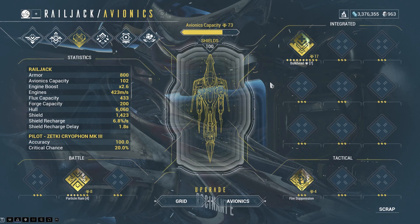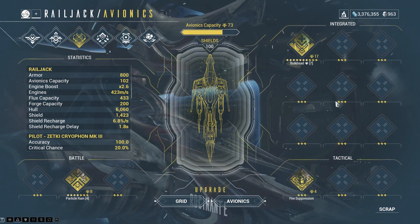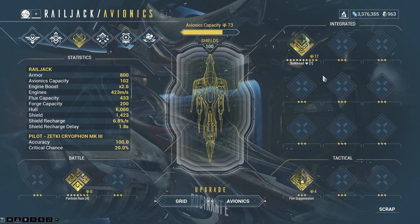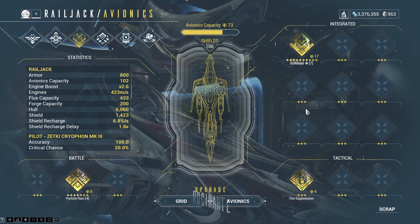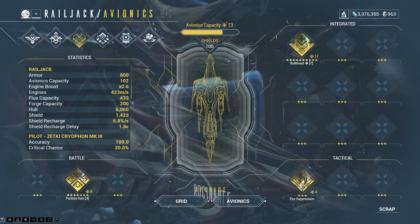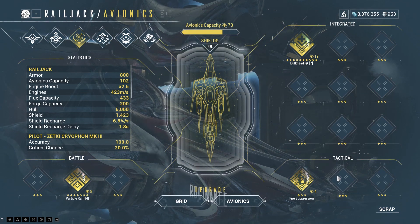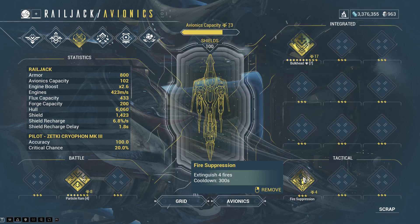So let's get back to our main topic: that mysterious avionics, which is Fire Suppression. For some reason, sometimes when I come to the avionics screen my other avionics get unequipped and I have to re-equip them. Anyway, back to Fire Suppression — the description says 'extinguish 4 fires.' This is an unranked Fire Suppression, so I didn't rank it up at all, but it shows 4 because the grid itself is maxed at rank 3, making it effectively rank 4. So at rank 1 it extinguishes 1 fire, 2 at rank 2, 3 at rank 3, and 4 at rank 4.